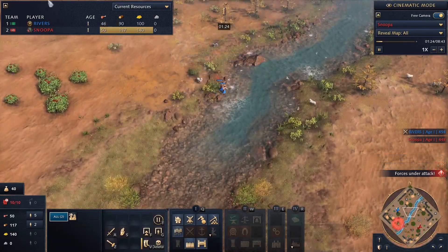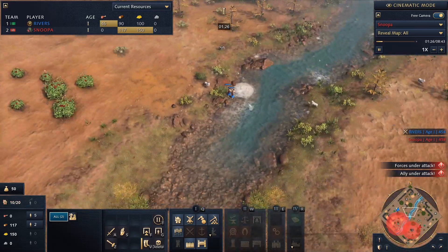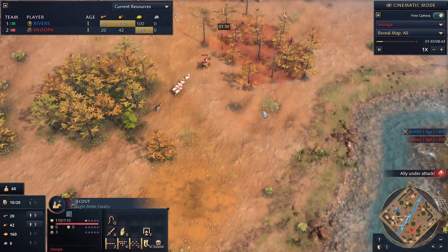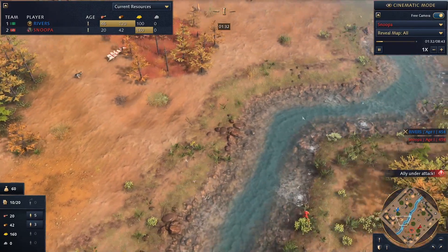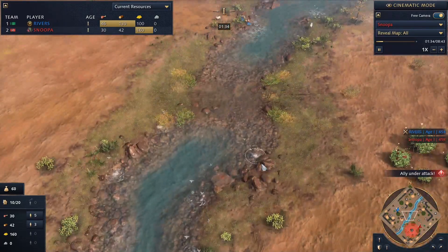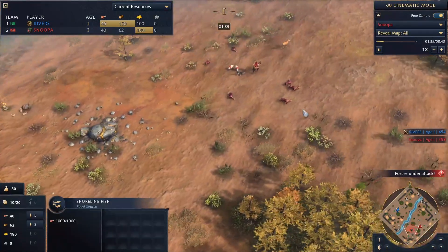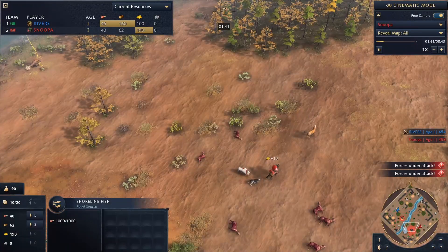Keep in mind this player is not quite at the same rank as I am, but I've been consistently losing to Rus players on water because with Delhi you can try to cheese your opponent, but on most maps you can wall off your fishing eco to make it safe — which is exactly what I do in this game.